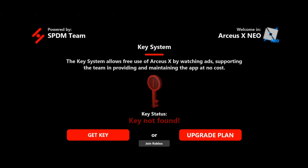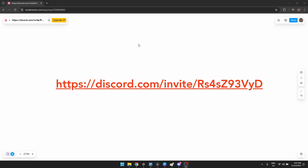In this video, I'll show you the easiest way to bypass the Arceus X Neo key. First, open up your Arceus X Neo app and tap on Get Key. Open your web browser and copy this link.